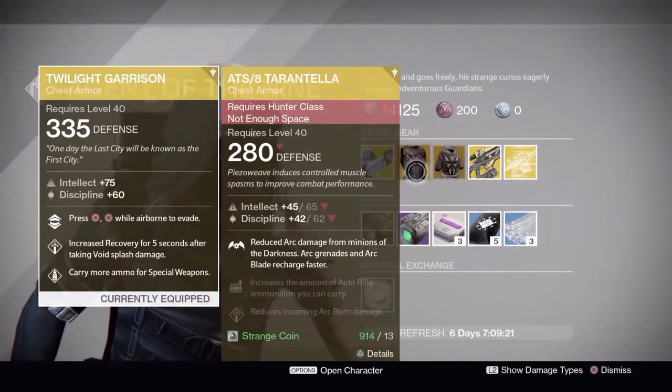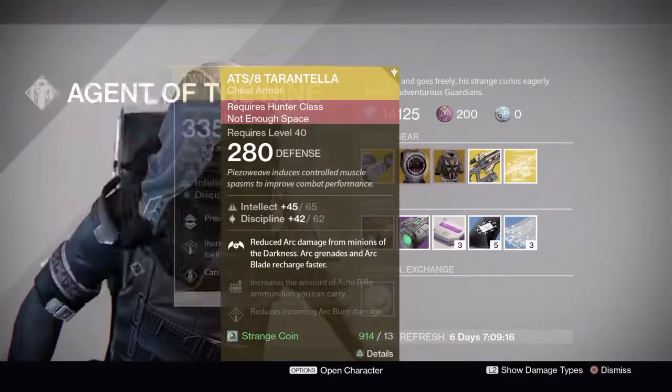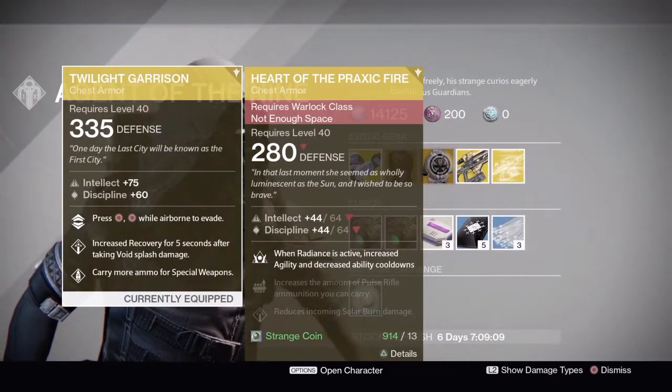ATS/7 Tarantula — this is a really good exotic. It just gives you a Bladedancer bonus and you charge it quicker. Then we have Heart of the Praxic Fire. I haven't used this since Year One, but when your Radiance is active you can throw more grenades and stuff.